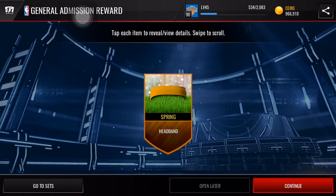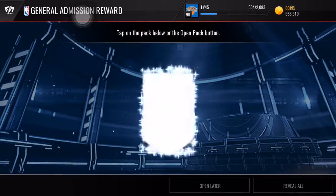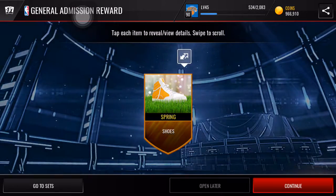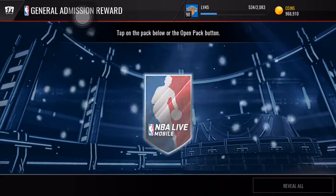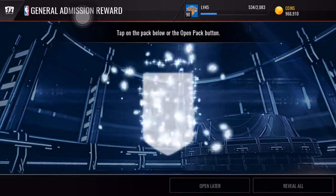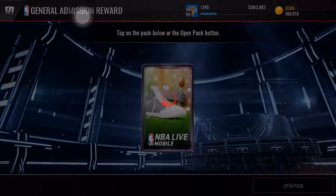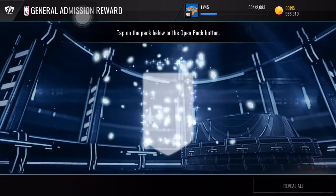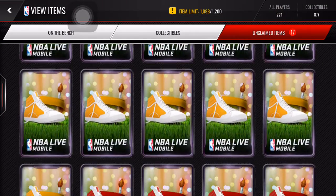Whoa, we get a gold right there — so you can get golds and elites here. We get a gold headband right there, though I think that's the most common gold gear. Then gold shoes — two straight golds, and I'm not even opening the gold packs yet. Paintbrush right there, now I'm getting a lot of paintbrushes. An elite paintbrush — wow, that's hype. We're still in the silver general admission ones, and we wound off with a silver headband. Not bad right there.